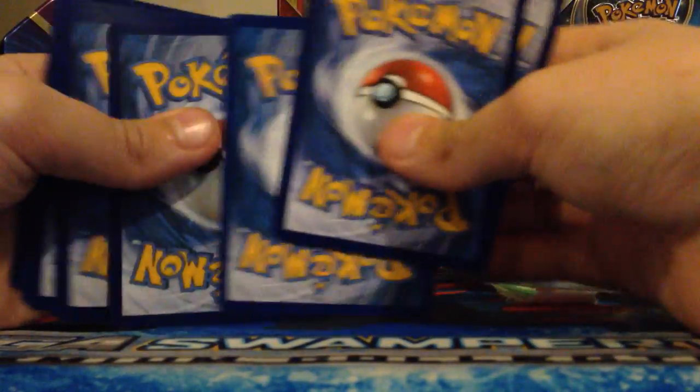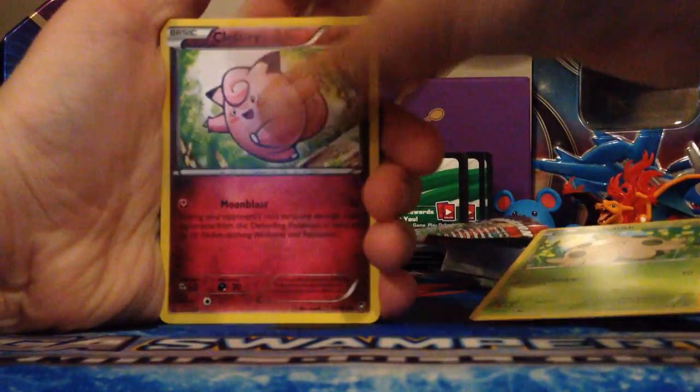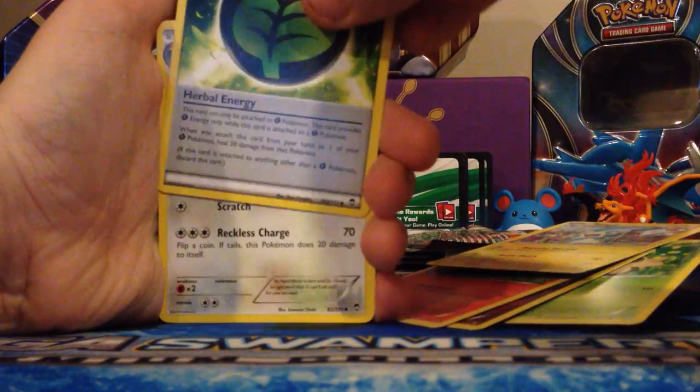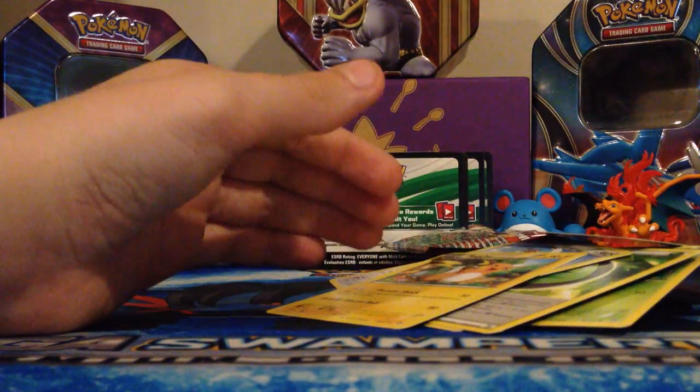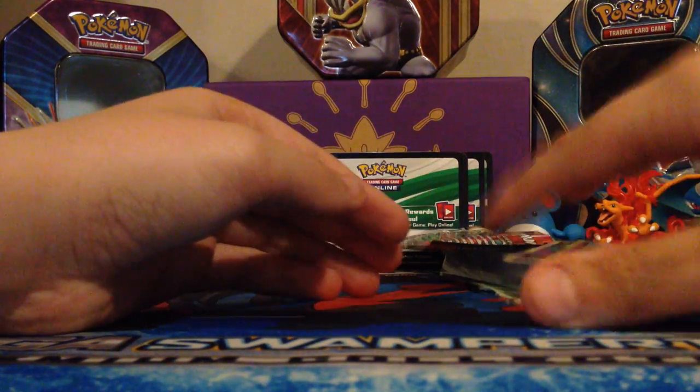Hopefully we get some good pulls. From the first pack: Pansham, Shroomish, Clefairy, Torchic, Minon, Herbal Energy, Vigoras, Raichu, Verristrappant, and a Cloncher holo. Nice!